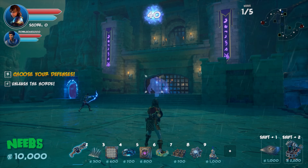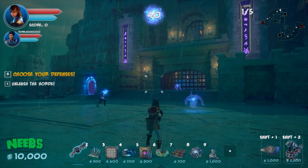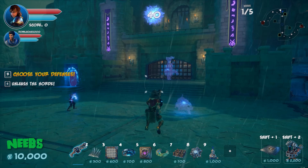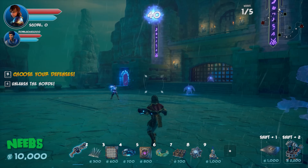Each player will be covering one side of the Z-shaped map. Neebs asks where he is on the map — there's only one triangle showing, meaning the other player isn't visible on the map.